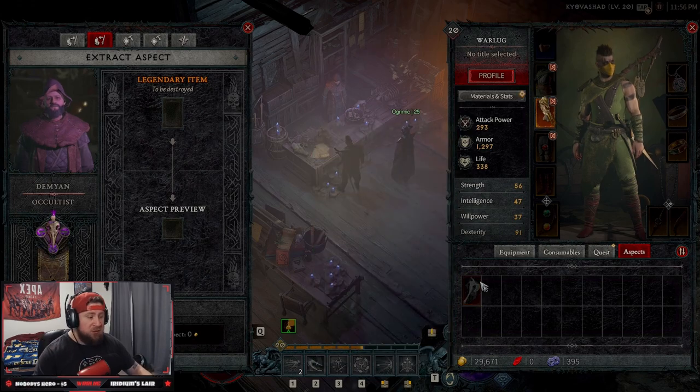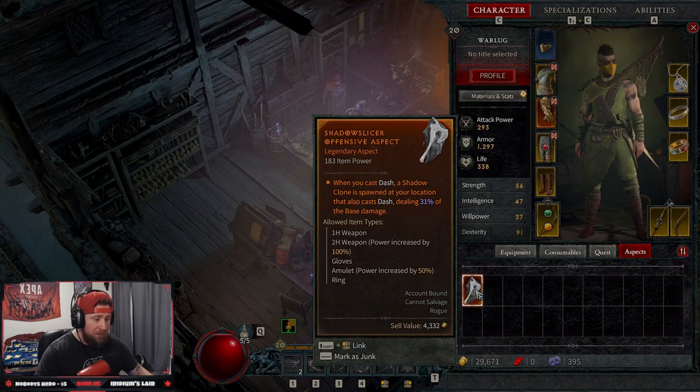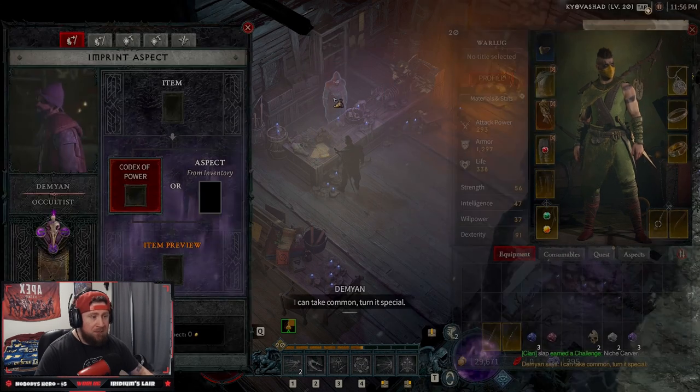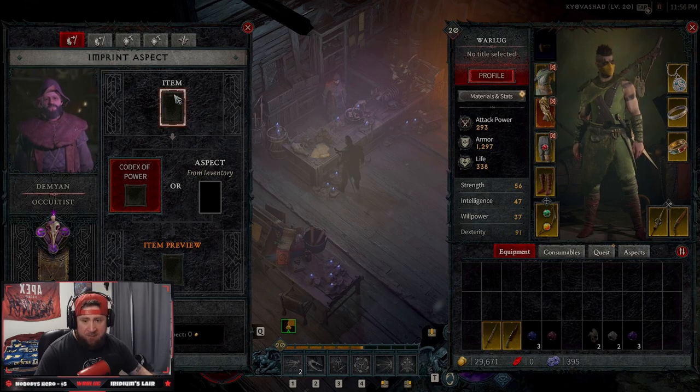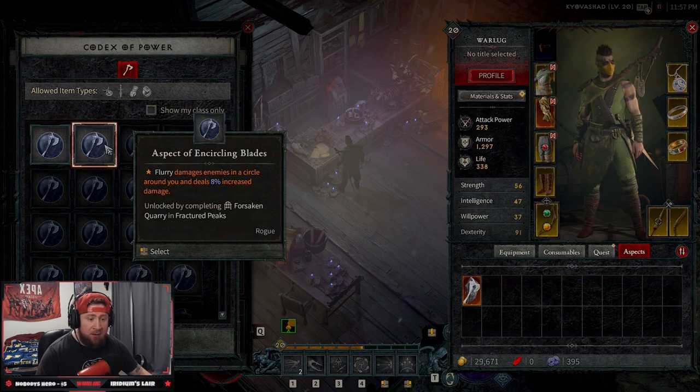Now we have the aspect and these can be applied to any of those item types. We could add it to a weapon. Let's go back into the Occultist. To imprint an aspect we need to grab an item and an aspect from inventory or the Codex of Power. The Codex of Power - these are things you get from completing dungeons. For example, Encircling Blades - Flurry does damage in a circle around you and deals 8% increased damage, unlocked by completing the Forsaken Quarry in Fractured Peaks.